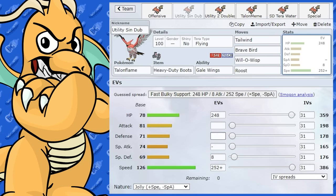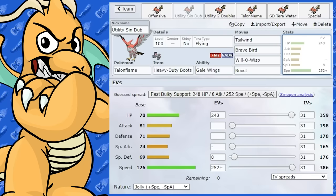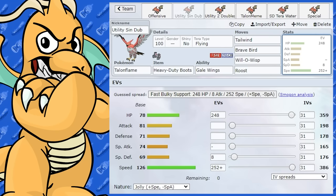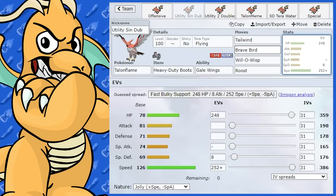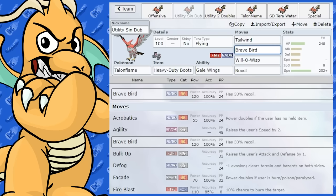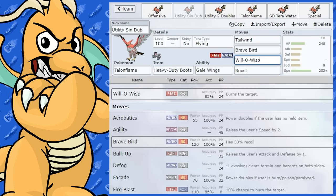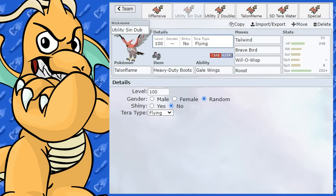For EVs on the utility set, you'll mostly want to run max Speed — that's Talonflame's best stat. It doesn't have a bad HP stat either, so you can dump a lot into Health and use it purely as utility. You can still do a little damage with Brave Bird, which has 120 base power — good for some extra damage while you Roost off damage and spread burns.